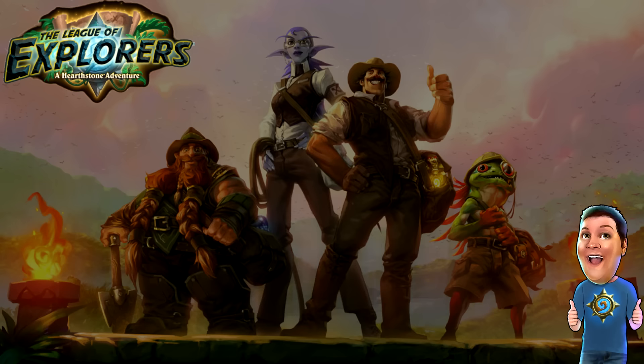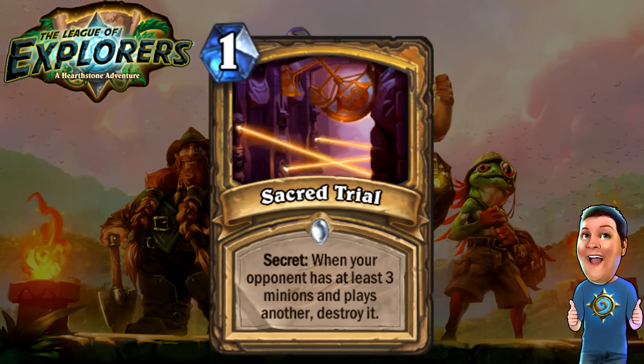Next, let's move on to the Paladin cards. First, we got the Sacred Trial — one cost secret. When your opponent has at least three minions and plays another, destroy it. So the fourth minion that hits the board on the opponent's side will be destroyed. They don't have any minion-destroy secrets yet — now they do — making Secret Paladin even more problematic. I think this is going to be a very, very good card, especially with those Secret Paladin Mysterious Challenger decks. I am definitely scared of this card.